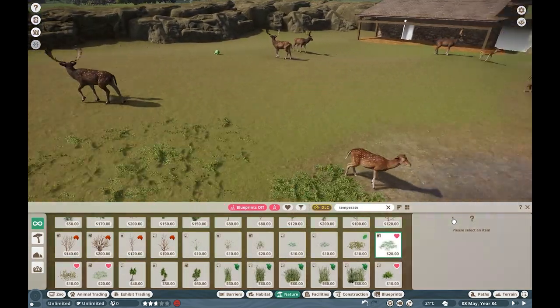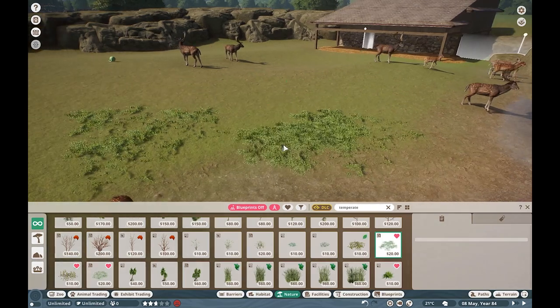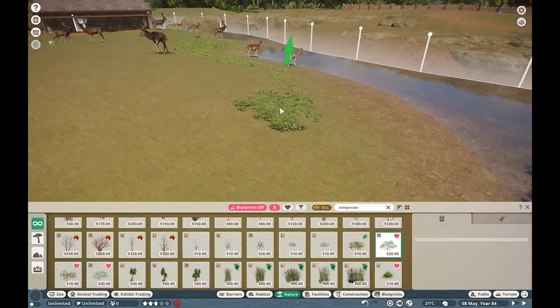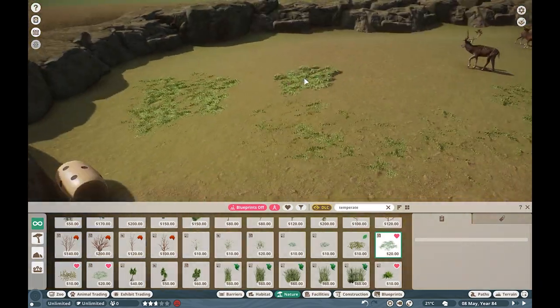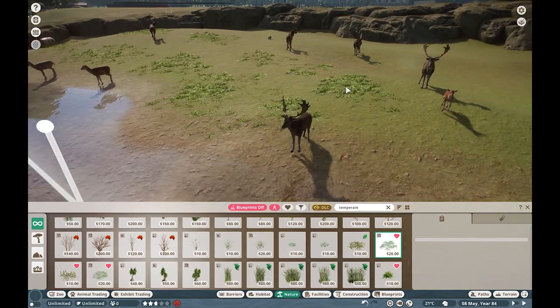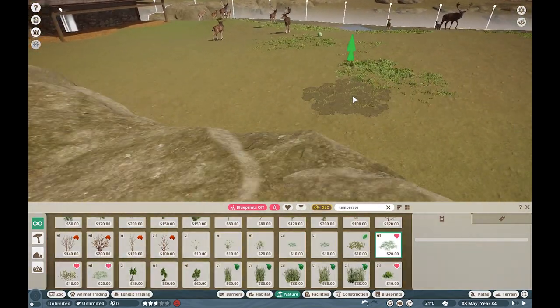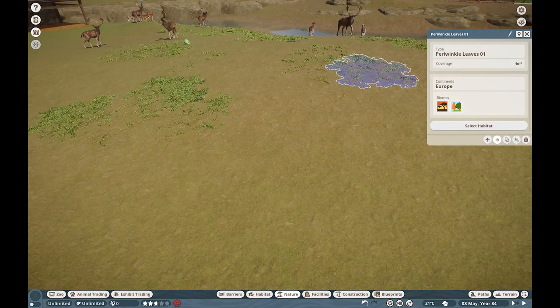I also add a bunch of foliage, which is essentially what we do for the rest of this habitat. Fallow deer don't require climbing - they just require a nice open space, which is exactly what we give them. They're also grazers, so I wanted to include a lot of nice lush, open plants for these guys.